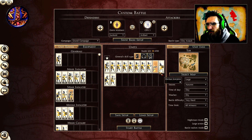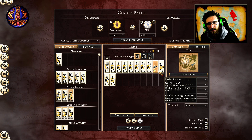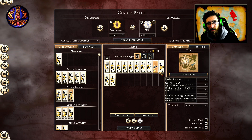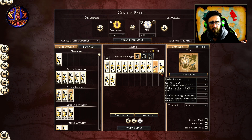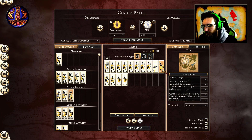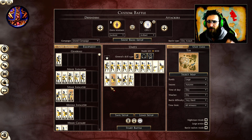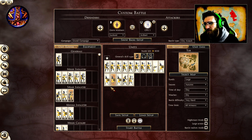We've got the Avarian scorpion, primarily used for killing high-tier units. It has really high kill potential — up to 300 kills on a good day, probably 150 to 200 on average, definitely 100 if you keep them out of archer range. We're also taking as many Balearic slingers as we possibly can — four of them — and these are going to be our primary source of getting kills.